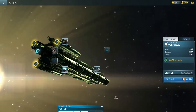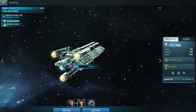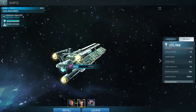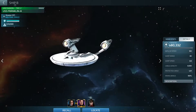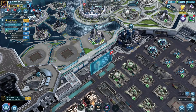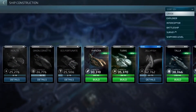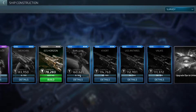I can show you the Antares — it's currently mining with the crew I use for it. That's a little spoiler for the next video. This one is only tier 3. As for specializations: the Klingon ship specializes in Crystal, the Federation ship in Gas, and the Valkis — the Romulan ship — specializes in Ore. Each faction ship specializes in its own resource type.